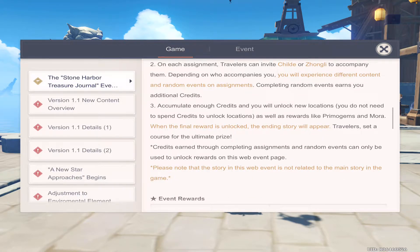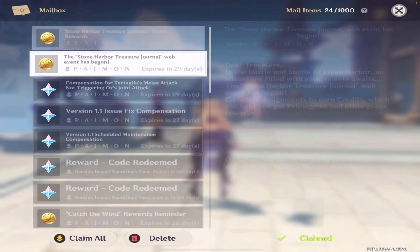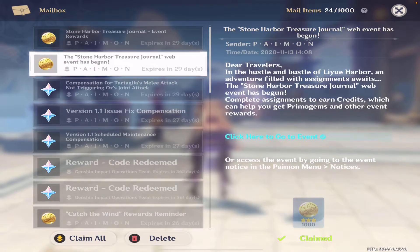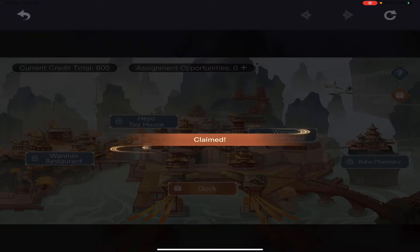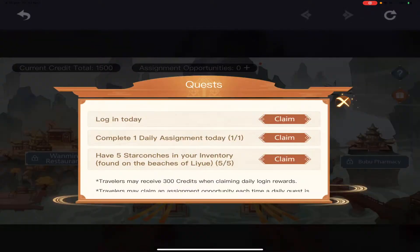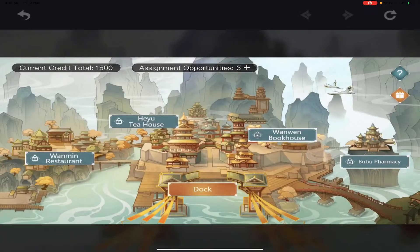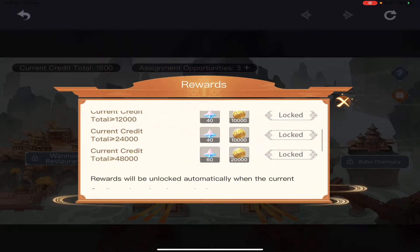To participate in this event, go into your mail and find the Stone Harbor Treasure Journal web event link. From there, you can claim the adventure reputation reward every hour and complete quests to increase your reputation rank. The higher the reputation rank, the more rewards you earn.